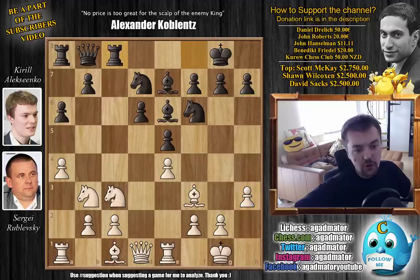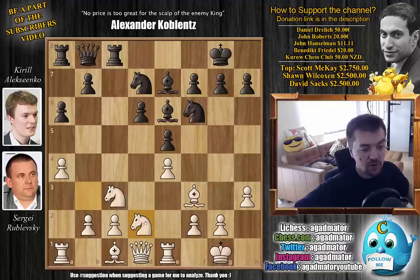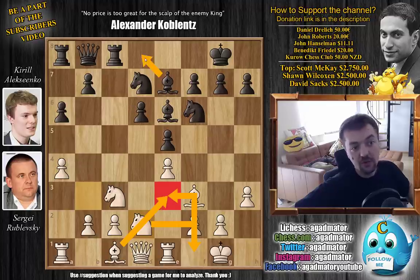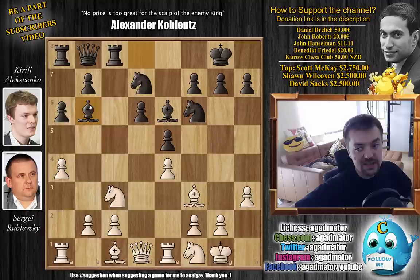We have knight to d2. The knight is coming to f1. From f1, the knight can come to g3 or just control the e3 square, so you can develop the bishop to e3 to counter black's dark-square bishop when it comes to b6. So bishop to d8 — black continues with his plan. We have knight to f1, and bishop to b6.